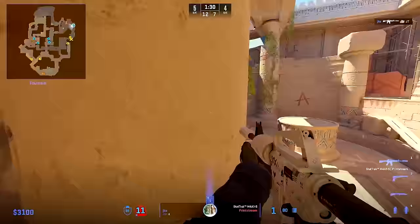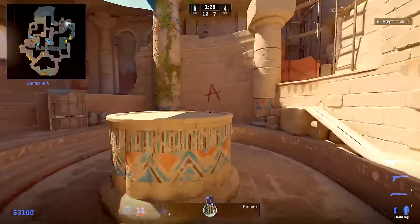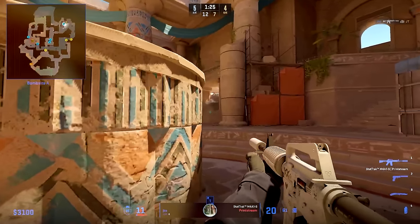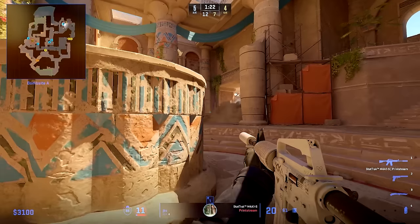Right after this kill, the smoke allows him to fall back — where he doesn't go to hide, but rather just sits and holds from back site. And since he is alive, he will call for G2 to not rotate and help, since he can still hold off Complexity with 10 HP. This helps G2 massively in focusing B and middle, where the round will end.